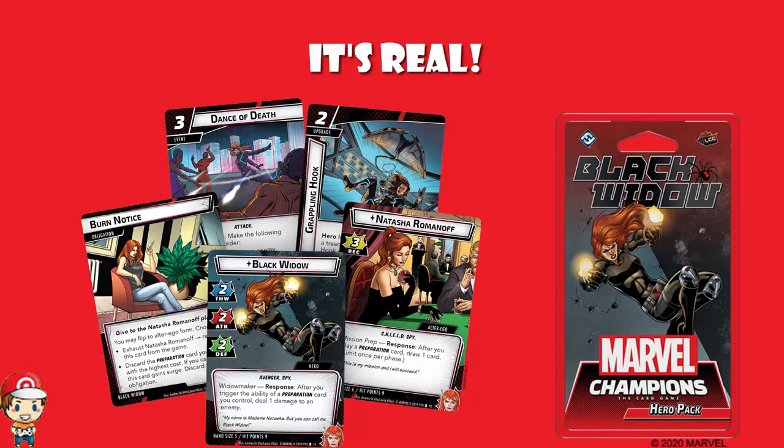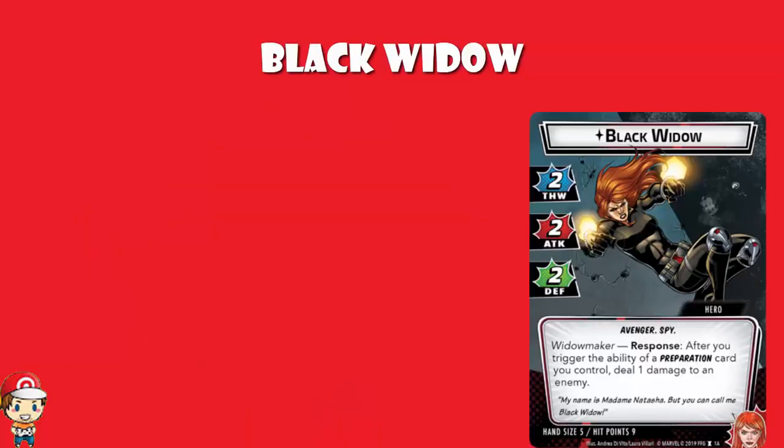And once again, we've got a really cool new mechanic that is being introduced, which seems to be happening with alarming regularity when we look at these new packs, and I say that with nothing but love and joy and admiration. And it's a Black Widow deck, so let's start off looking at Black Widow. We've just got 2-2-2 across the board — thwart of 2, attack of 2, defense of 2.